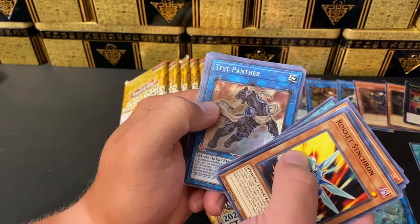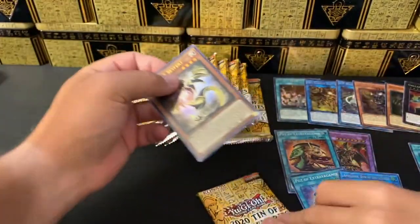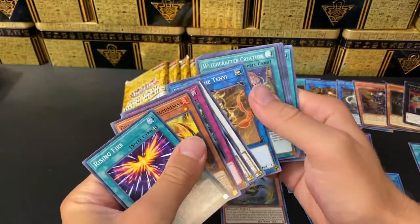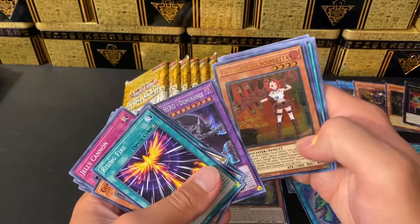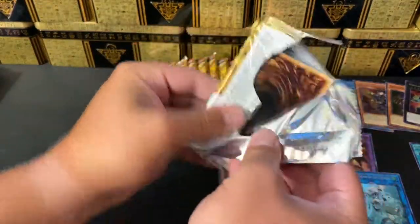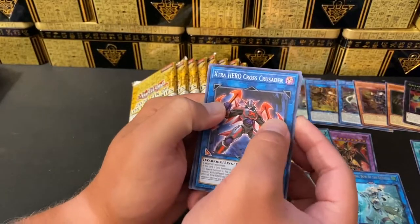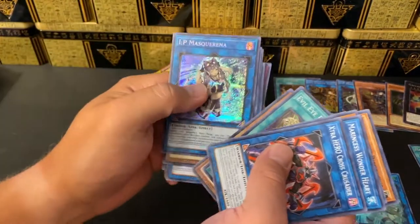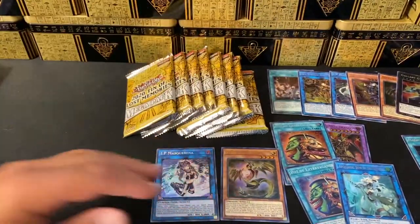Witchcrafter Creation, Silent Mining, Destiny Hero Dominance again - seeing that purple really throws you off. Witchcrafter, Infinitrack. There are just so many good reprints in this set - highly recommend picking these up, even if you just buy a couple tins. Evil Eye Repose, Marincess Seahorse, IP Mascarena - second one of those, epic card! Psychic Wielder, and then Unchained Soul of Rage. That IP card looks so good. We've got about nine packs left.